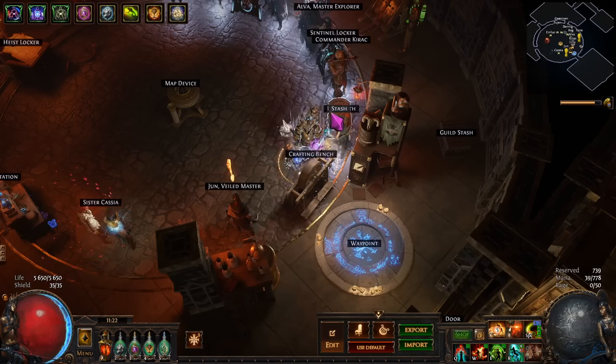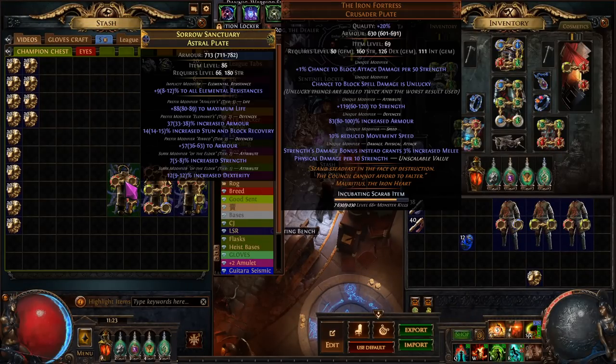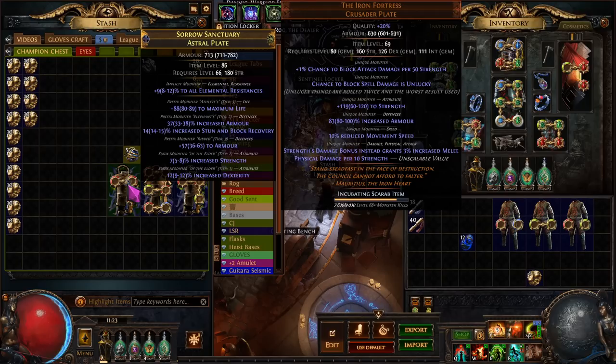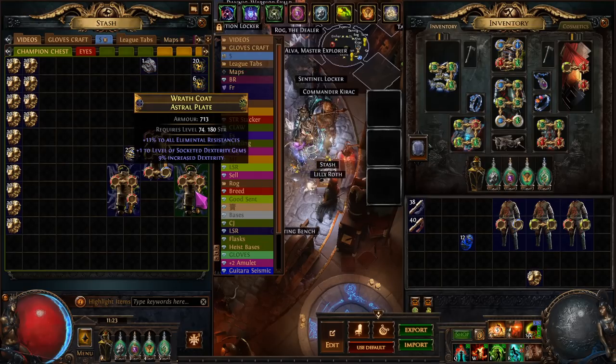Next step — now we need to elevate this percent dexterity. I made sure that if we succeed the elevation, the elevated dex is going to be the only suffix on the item, as you can see. So in order to do this, we're going to use an orb of dominance. It's going to remove one of the modifiers and then upgrade the tier of the other, so hopefully we get the dex. We did not on this one here — we got the dex on this one, great — and you can see it's isolated. And then here we got this one as well.